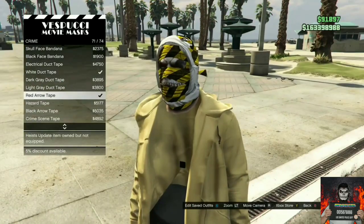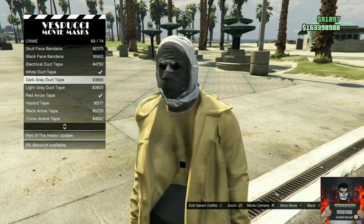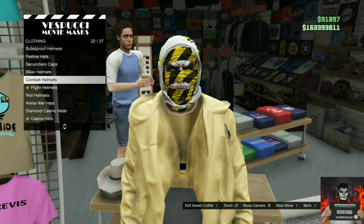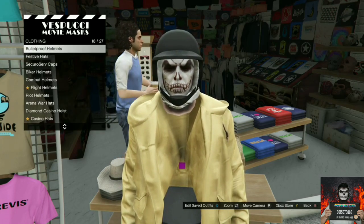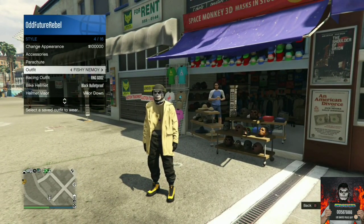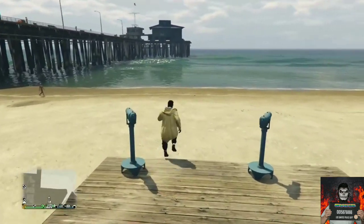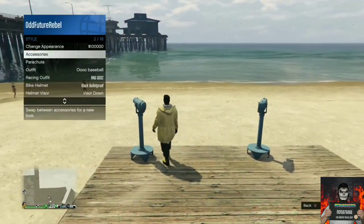Once you load back into your session, go to the mask store, go to the crime section, and purchase the hazard tape. Then move to the left side of the mask store, go to bulletproof helmets, and purchase the black bulletproof helmet. Apply the saved outfit we made, then go to the closest telescope and do the telescope glitch. Once done correctly, your outfit should look exactly like mine.